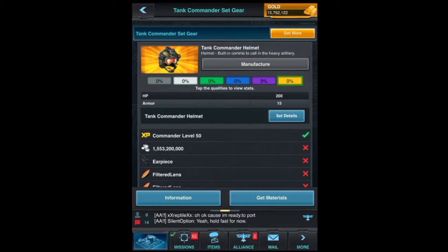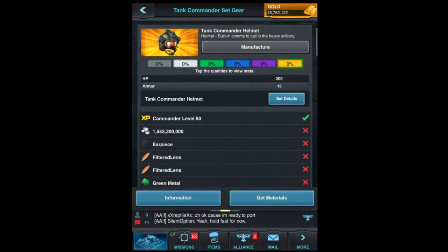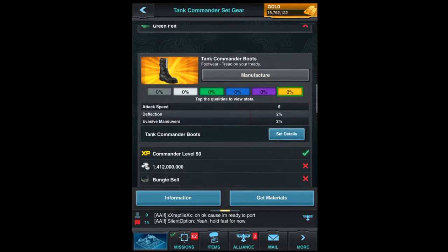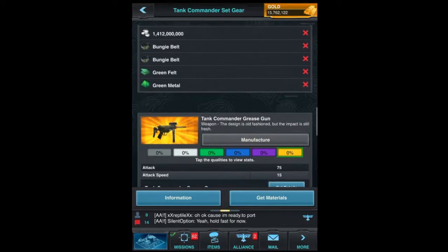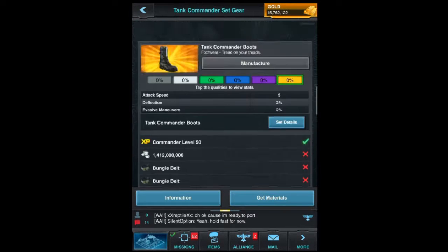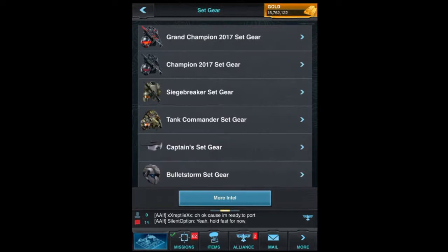So that's the Tank Commander set here. It's an official set and it also has a set bonus. For that you get a number of stats that are important in the game like health points, your armor, your munition capacity, the attack speed, ability to deflect damage, evasive maneuvers and so on. So if you are a spender and you like the game, it's probably worthwhile to get this gear set and equip it before playing this game.